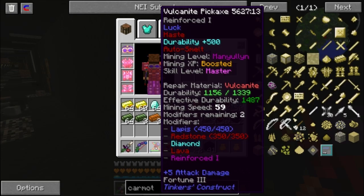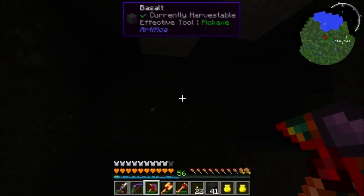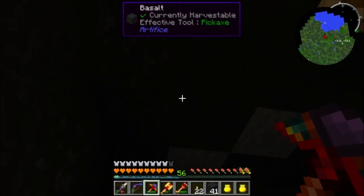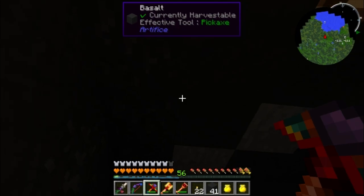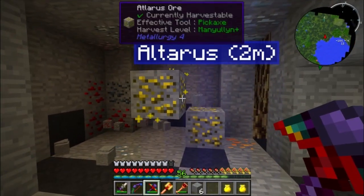I got 36 adamantine using Fortune 3 with redstone — this is turning out to be freaking amazing. Now to get Altarus I have to go up a little bit. I'm down at Y 4 right now, and the max is around Y 16, so I'll probably go up to about Y 10 and mine from there.